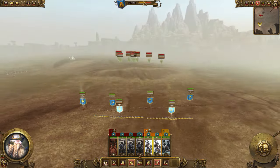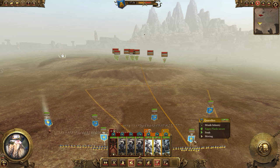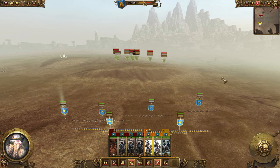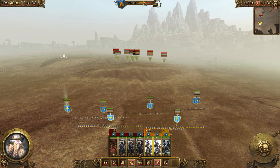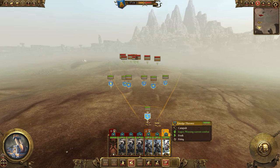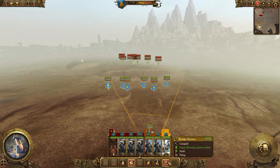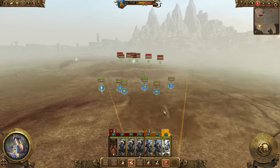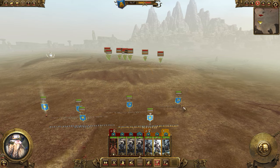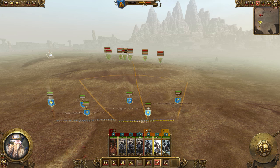There are also shortcut keys: pressing R is a fast shortcut for running. Backspace halts your units. You'll often need to halt your missile units quickly rather than repositioning them from scratch. Toggle fire-at-will is very handy — with it on, your artillery fires freely. Turn it off and they won't fire at all. Even with a target selected, turning off fire-at-will stops firing to avoid hitting your own troops. Skirmish mode on missile units causes them to automatically stay out of melee range if an enemy unit charges them.